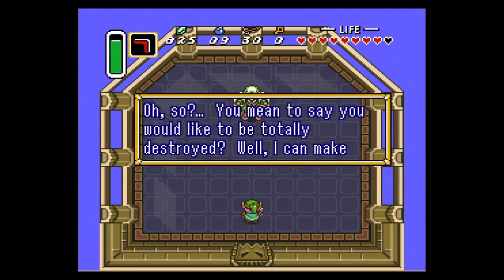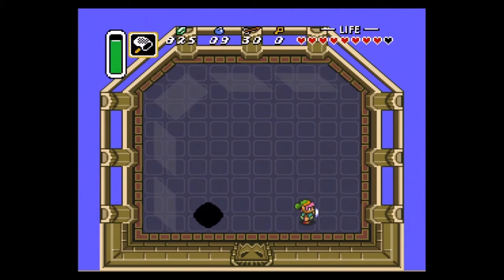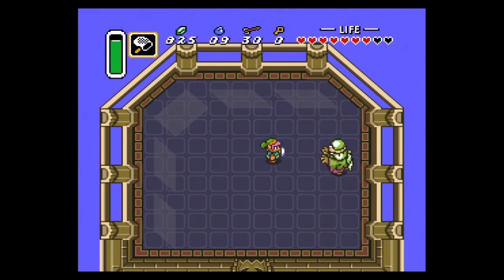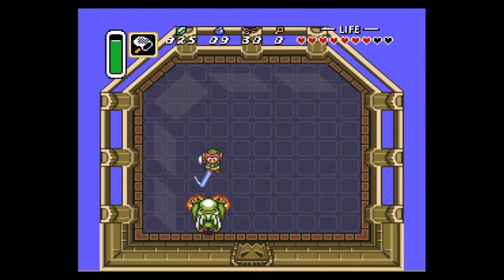So you mean to say you would like to be totally destroyed? Well, I can make your wish come true. So Dead Man's Volleyball — or whatever they call it — is that you can reflect his attacks back with the net. When you see him go to that spot, just move out of the way — he'll fire a lightning attack that will never reach you.